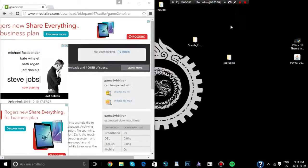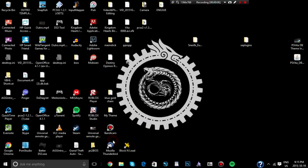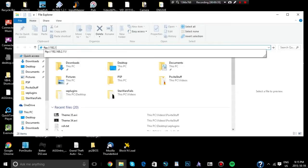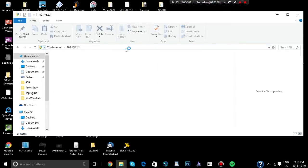Now we're going to open up File Explorer. Take that FTP address that Vita FTP gave you — in my case it's FTP://192.168.2.11/ — type that in and hit enter. It should connect, though it takes some time depending on your internet connection.